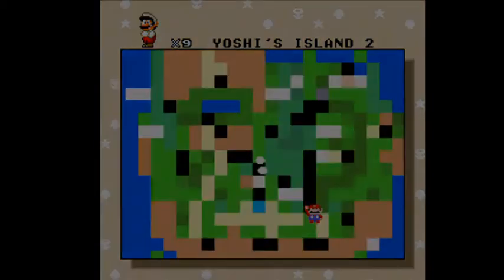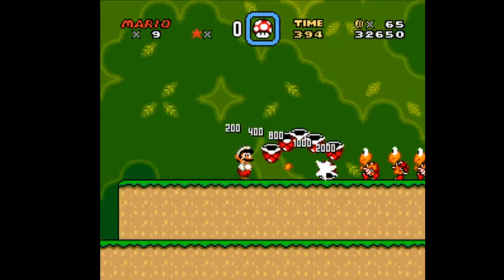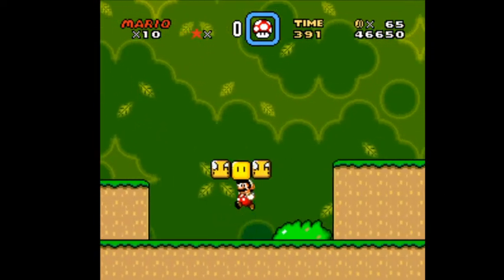On to level two of Yoshi's Island. Get an extra life here — extra lives are always nice.